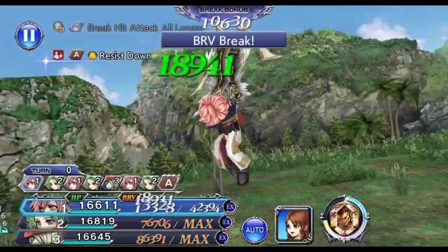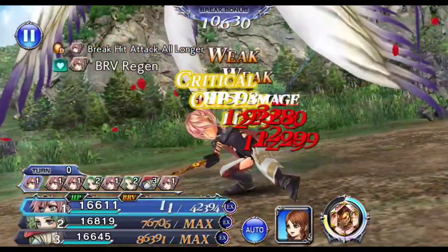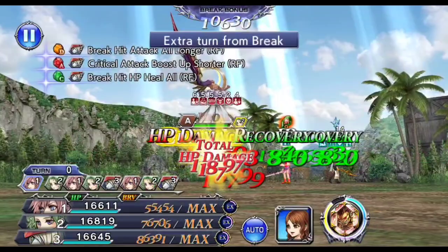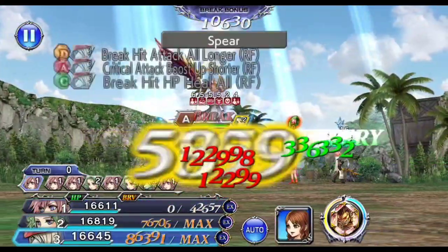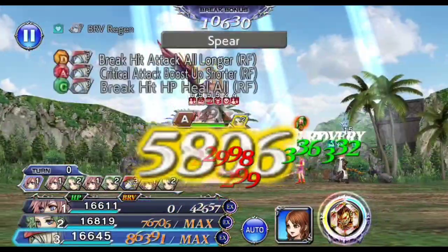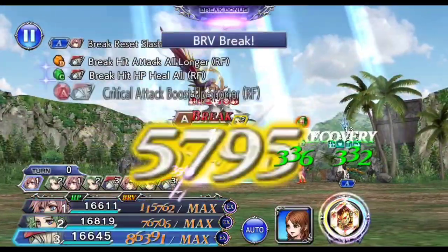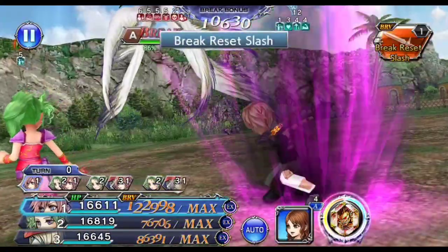Lightning combined with the off-turn spear from Freya should have more than enough free turns to charge the Ifrit summon meter. Also, don't forget that Lightning's additional ability will reset Saver Sephiroth's Brave, which leads to one additional break per AA use, so that can also help charge the summon meter right at the end.